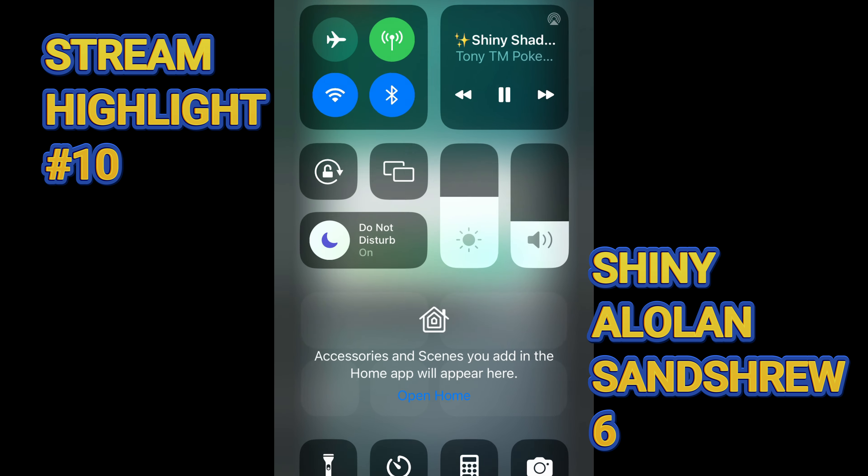Poochyena shiny! Nice. I'm popping off today — a dozen shinies! Stuff you love to see. Now you've got to go for Baker's dozen, right? You've got to get the Suicune, and I also have to get the Suicune. But Poochyena will take a doggo. Let's see if it's good. It is about as garbage as it gets, but that's when you want it — it's like number one.